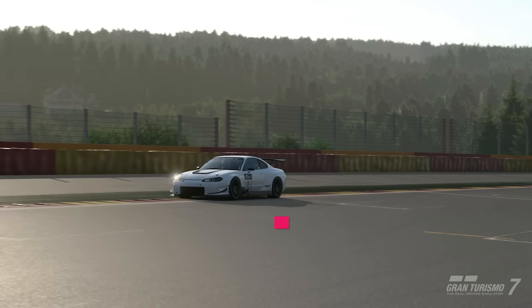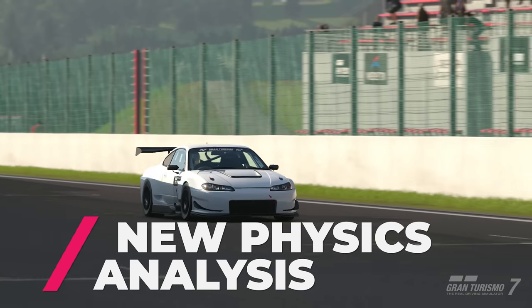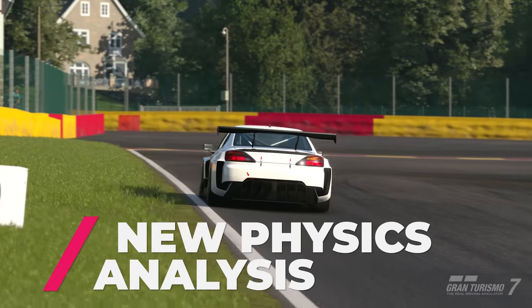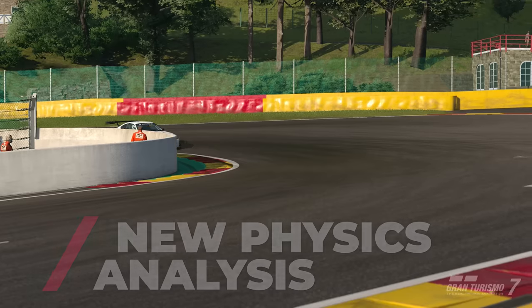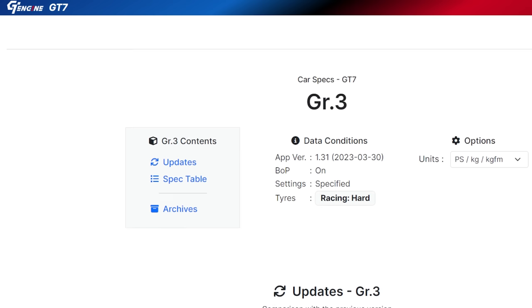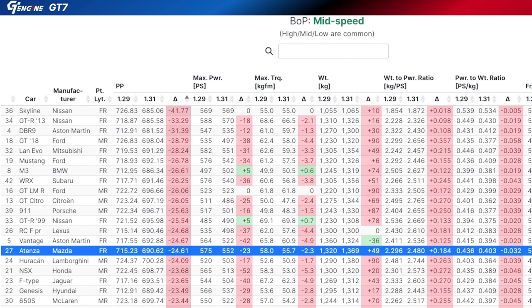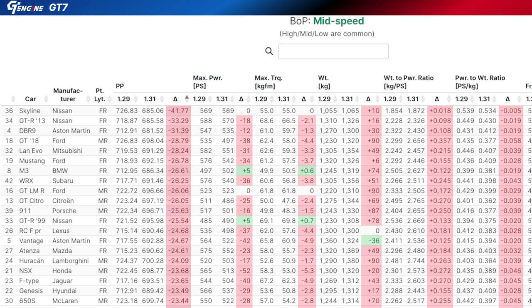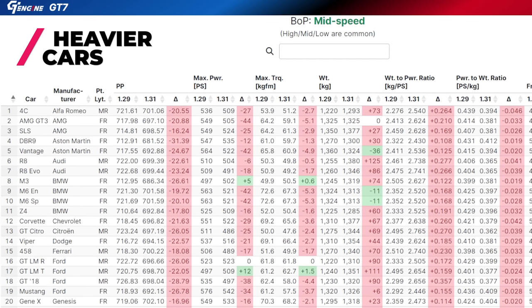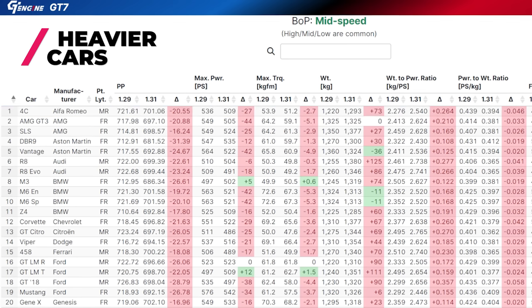GT7 recently had a quite big update. The physics changed dramatically — some cars became undriveable, while others like the Supra became a little OP in the straight line and beyond. The Skyline actually lost 41.77 power points in just one update, so from being one of the fastest cars in the straight line in GT7, if not the fastest, it became a lot slower, and they also added a lot of weight onto that car.